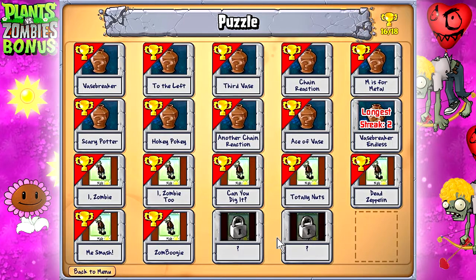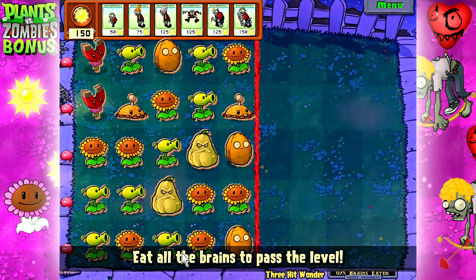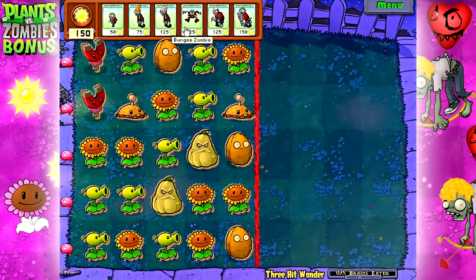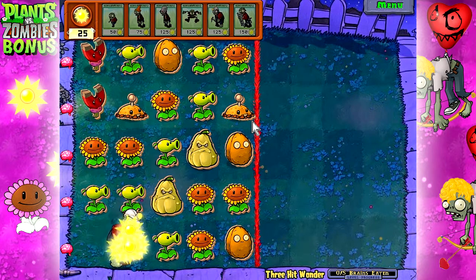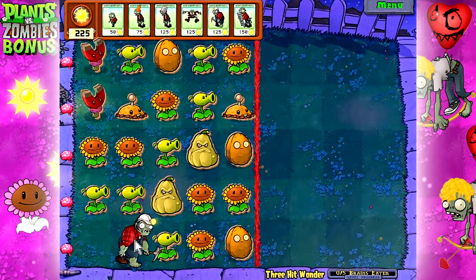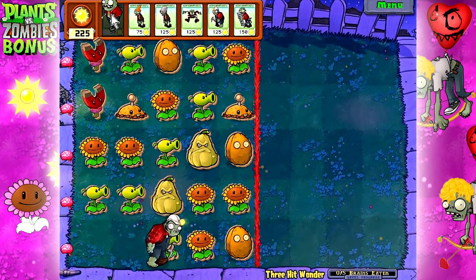We won! I don't know what that noise was — that was me trying to predict when we won. Three Hit Wonder — eat all the brains on this level. It gives us all zombies we already had, but it's not terrible. This is an easy way to get some sun — drop this guy down here and wait on him. Most of this is patience, which you cannot do in the main game. It's cool that the zombies have an almost completely different play style.